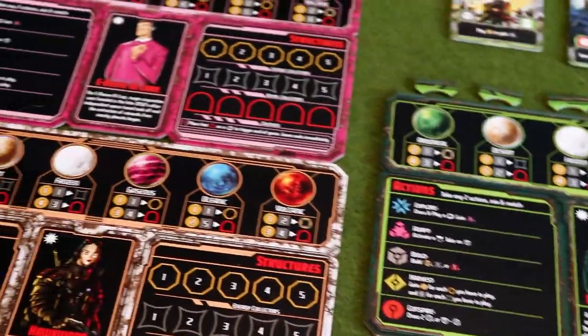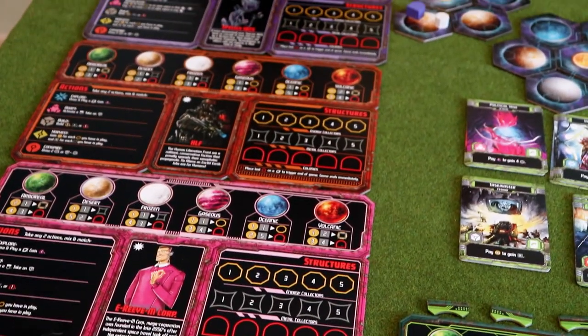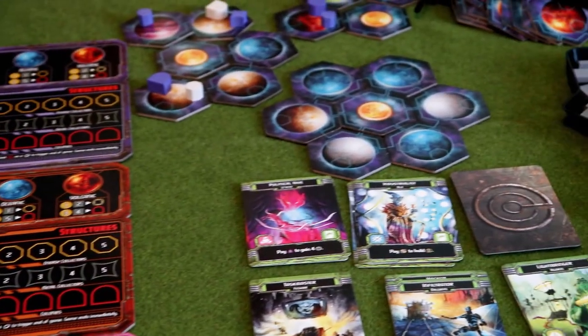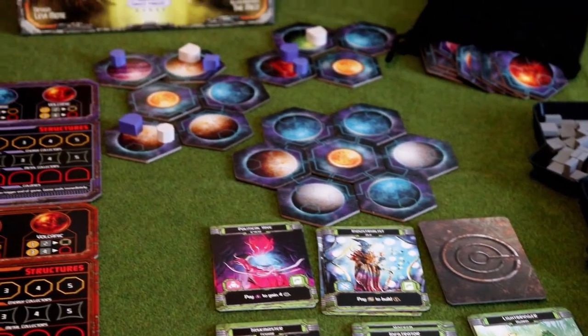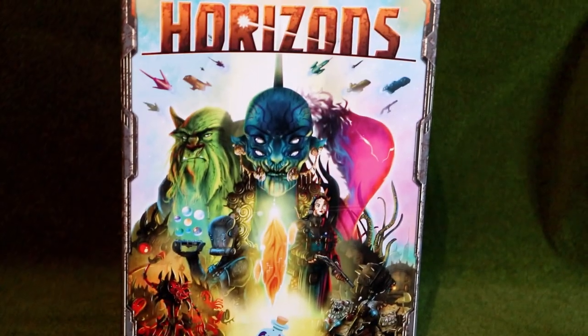At the start of the game you'll begin with your own planet and your own sun, kind of in your own little solar system, and through using your actions you can add additional planets to your system. You'll need to terraform particular planets so that you can build on them in the first place, and you're also going to want to build buildings and structures so that you can control particular planets — because controlling planets is big business and the person who has the most structures on a planet wins the victory points.